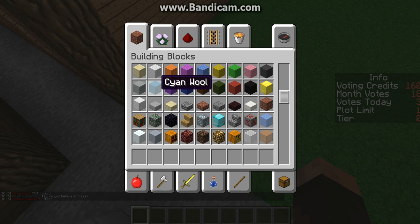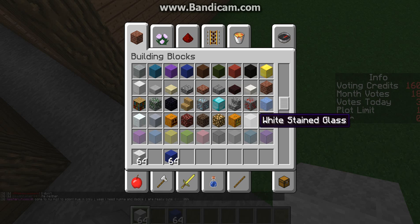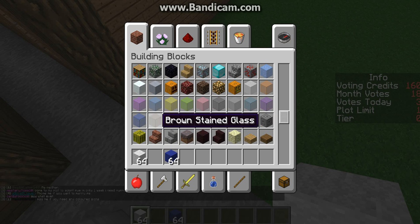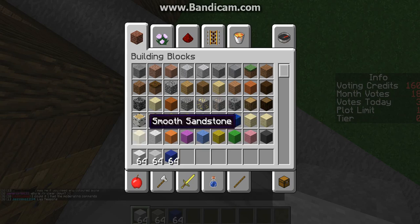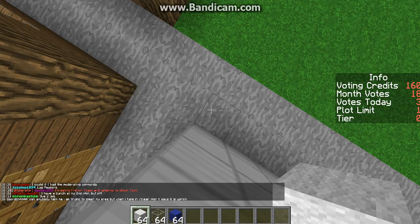What we need is white wool, blue wool — normal, dark, just blue wool — and white stained glass. Actually, no, just normal glass. Yeah, that's what I thought.